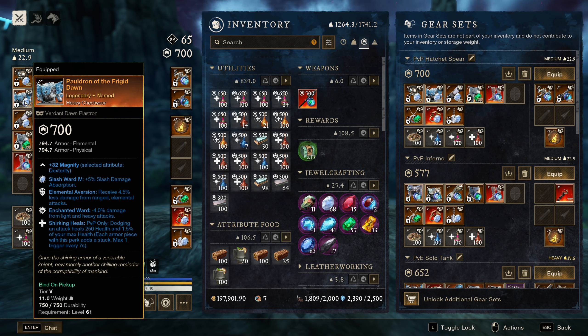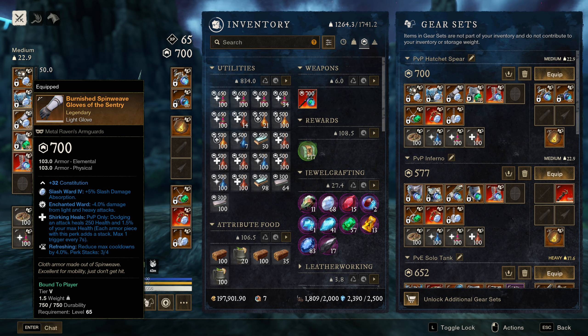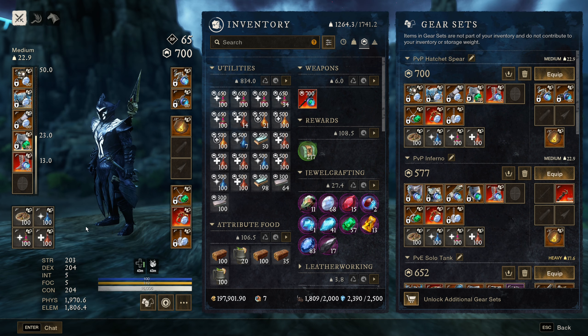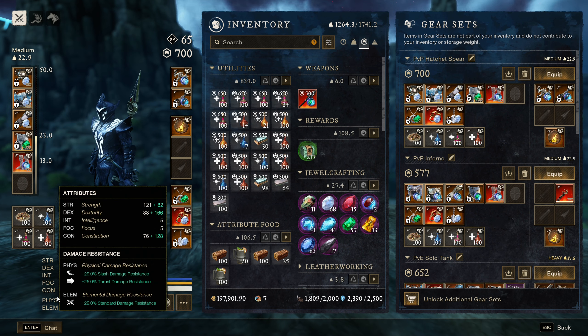For the chest piece we have Frigid Dawn with Shrieking Heals, same thing for the legs. For the gloves I have Shrieking Heals, Enchanted Ward, and one of our three refreshing stacks. Tumbler's Feet Wraps still have Shrieking Heals on there. For our gems we're at 29% slash resist and 25% thrust resist. My advice would just be whatever you're dying to, stack gems against that.